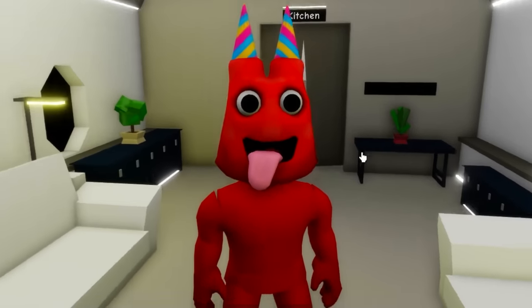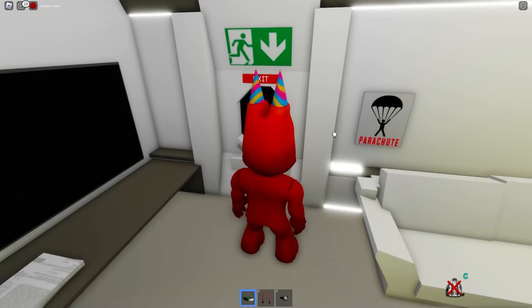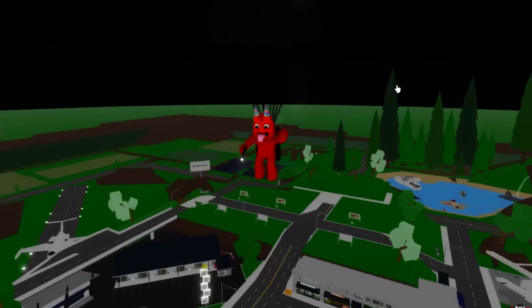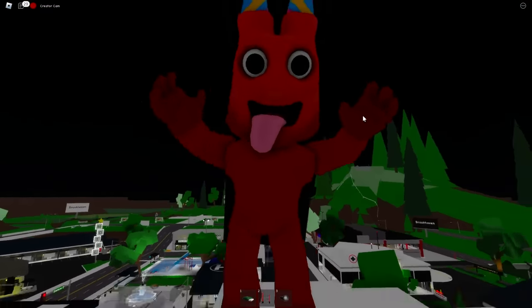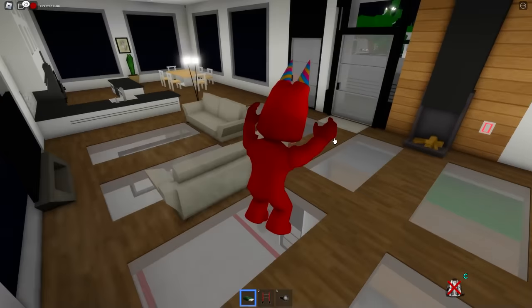Look at how cute — actually, not really cute. This guy is really weird. Let's get out of this plane. We're parachuting down. Ban Ban doesn't know how to fly, so he really needs one of these. We'll descend right into the home of other players to troll them as Ban Ban. I'll just get straight into this house — I'm not even gonna ask permission. I don't want to know. I'll just get into your house as I please.